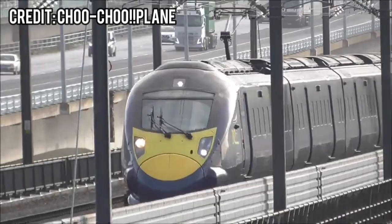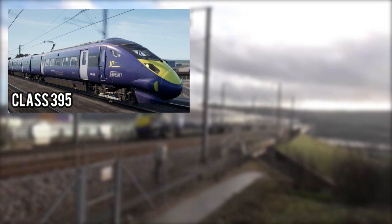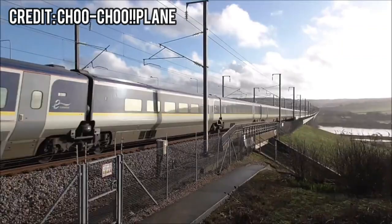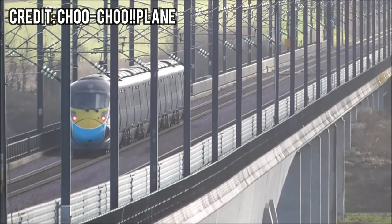Since Southeastern High Speed has been out for about a year now, I don't think we need to talk about the route itself — this segment will focus on the new extensions. Dovetail Games will be extending Southeastern High Speed from Ebbsfleet International to Ashford International and from Gravesend to Dartford. This makes the route 90 miles long and adds an additional 6 stations. The route will be coming with the Class 395 Javelin, the Class 375 Electrostar, the Class 465 Networker, and the Class 66. Dovetail has confirmed that the 375 will be getting Armstrong Powerhouse Electrostar sounds heard on Brighton Mainline, and the Class 66 will be getting brand new sounds from Armstrong, along with the 395 getting minor sound upgrades.